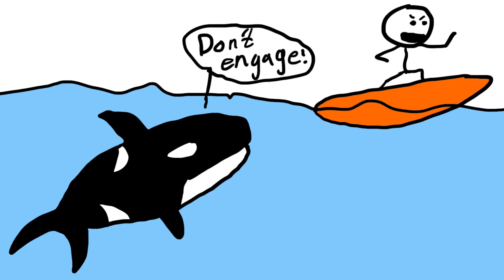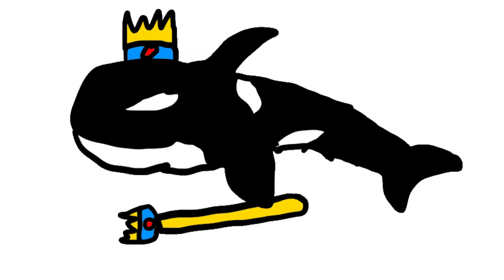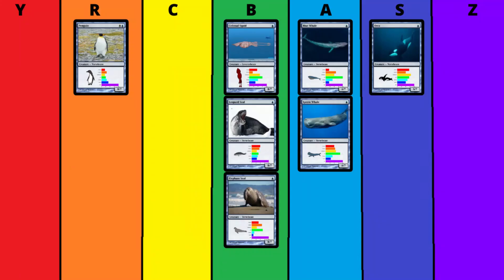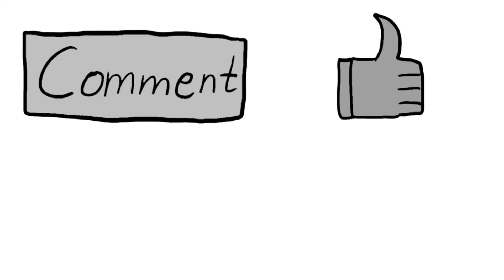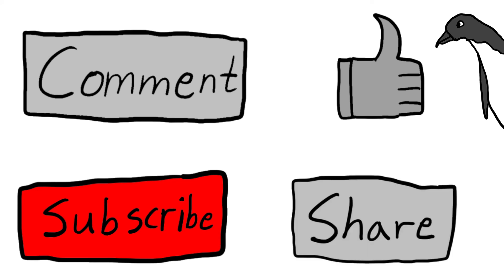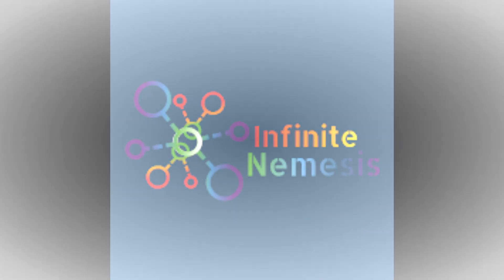Orcas are also smart enough to know that attacking humans will never end well, which is why unlike sharks, orcas have never killed a human in the wild before. All this makes the orca a formidable build that is almost immune to predation from the beginning of their playthrough, and secures their spot as the top tier of Antarctica and the ocean in general. So that's the tier list — if you enjoyed this style of video please leave a comment down below, hit the like button, and subscribe to my channel. Share this video with all your orca friends on social media. Thanks for watching, and just to let you know, orcas have attacked and killed people in captivity in the past.